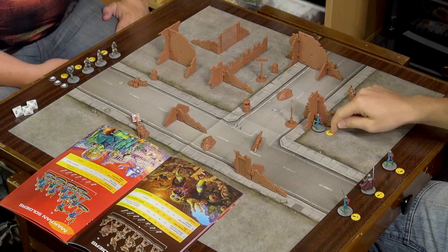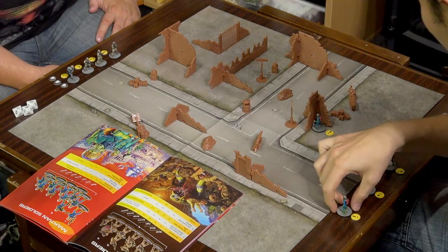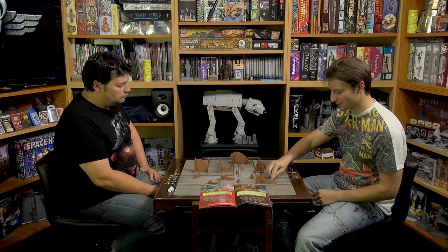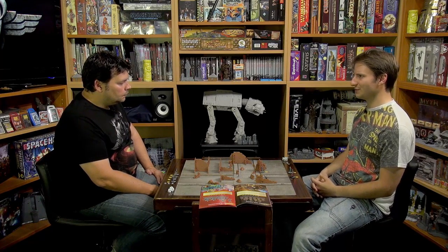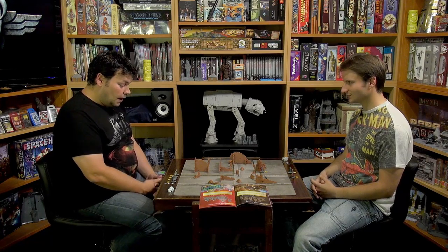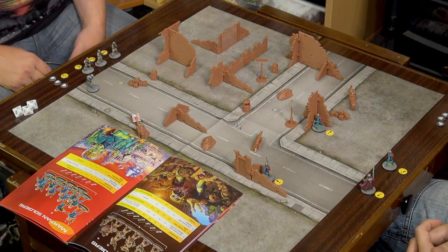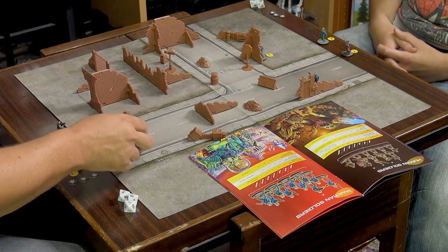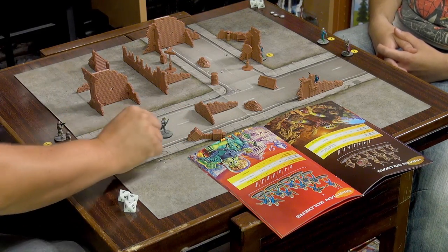That's your first guy done with his activation token. I'm going to run up with number two — he can't quite get into as good a position. My Martians' disintegration rays aren't as long-ranged as your US Marine carbines, so I'm just going to focus on pushing forward and getting you into short range before you can pick me off from a distance. Meanwhile, I'll kick off with Edwin — he's run onto the battlefield and moved straight forward.